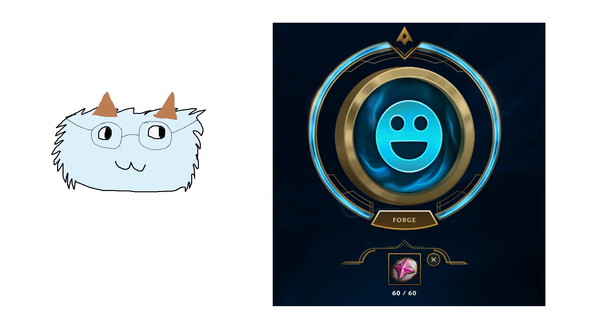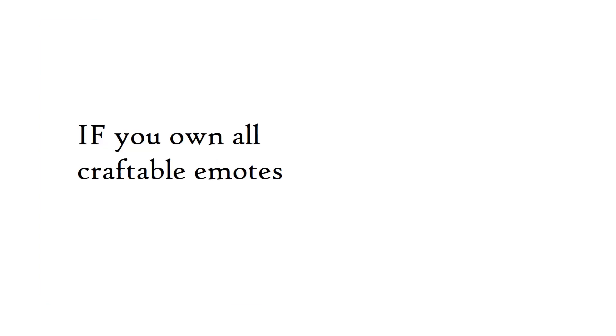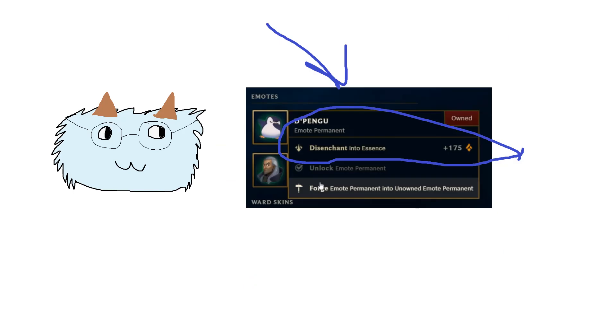So now we have all these random emote permanents — what do we do with them? You just start to use them. The way it works is that there are only a certain number of craftable emotes. If it crafts you one that you already own, you can use that one to get another one you don't own yet. Here's the catch: when you have all the craftable emotes in the game — which isn't actually that many, less than 300 at the time of this video — you can no longer craft unknown emote permanents anymore.